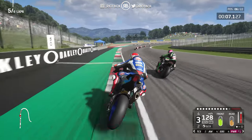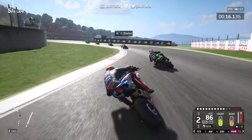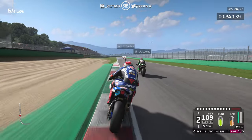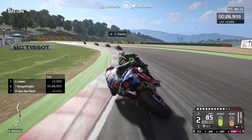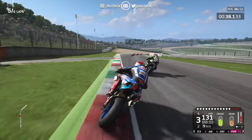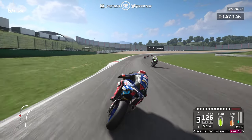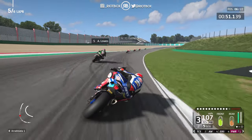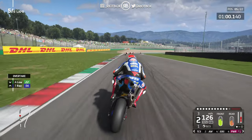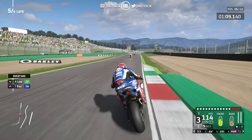On the brakes, a bit bumpy on the kerbs. Alex Lowes next — into turn two, round three. A bit of a poor exit. Into turn four, pushing him through there. We flicked over and lost a lot of time. Down the hill, turn six — just got the mean green machine in my way. Going to line him up for turn ten on the inside. Oh! That was aggressive — didn't even mean to do that, but we're past Lowes now.